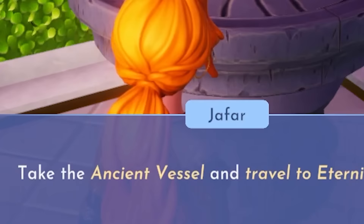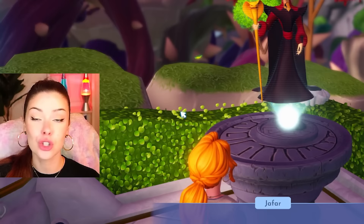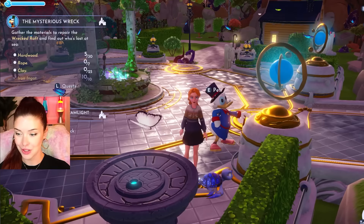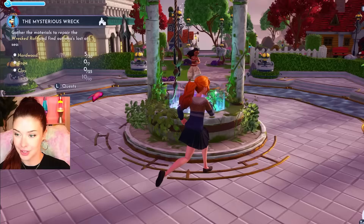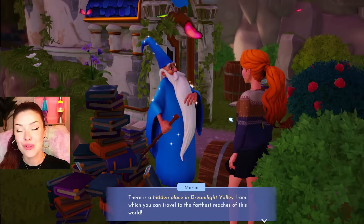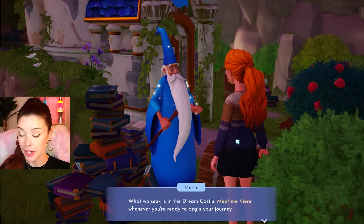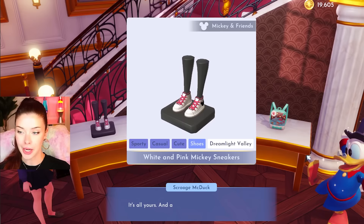I need to go find Merlin to be able to get to Jafar. We have to take the ancient vessel, which is going to take us over to Eternity Isle. Merlin is telling us that there's a hidden place in Dreamlight Valley, and this is how we're going to find the isle. Apparently I can find out more about it in the Dream Castle, so let's go there.